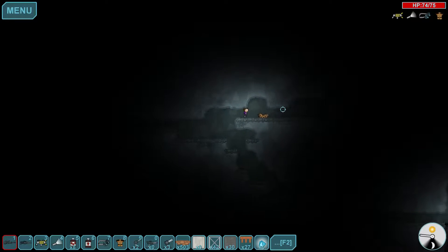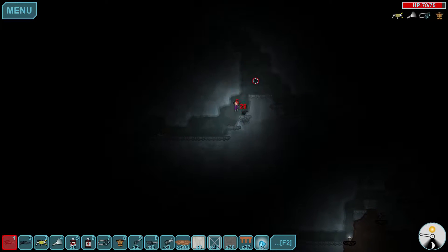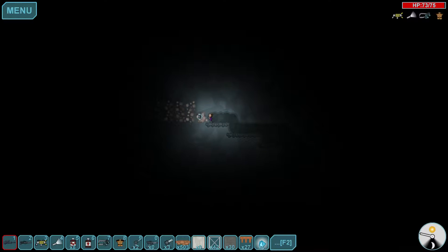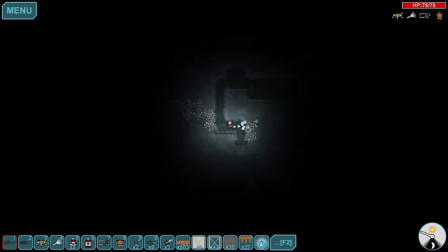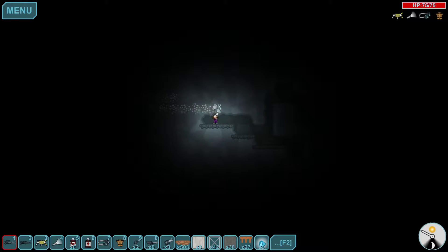Hey guys, and welcome back to more Dig or Die. We were digging our way back up to the surface. The really good thing about digging your way up to the surface is you'll find lots of ores you wouldn't have otherwise found. Definitely find a good amount of ores. Aluminum — I may as well mine it out here quickly. Probably going to possibly get a better miniaturizer, and it might actually take aluminum to build that next thing, so I'll get a good amount of aluminum here.